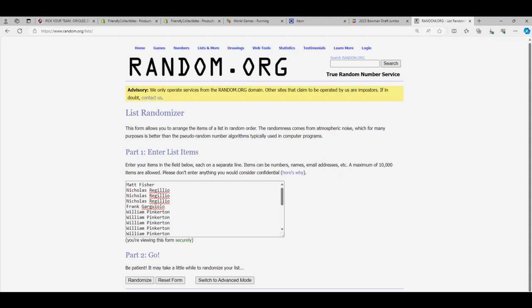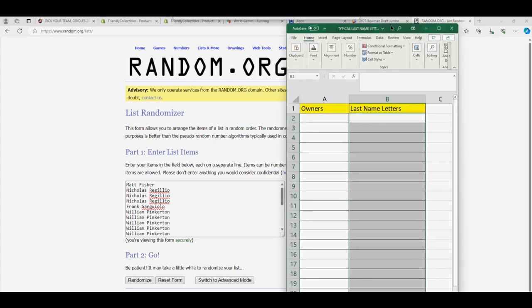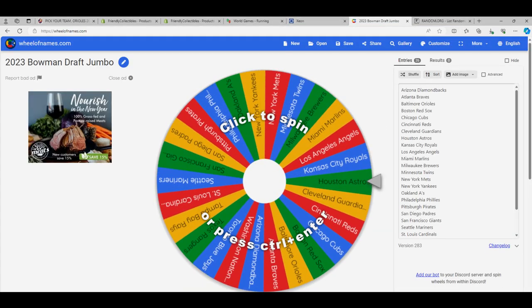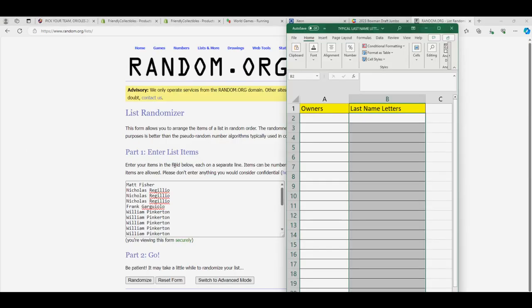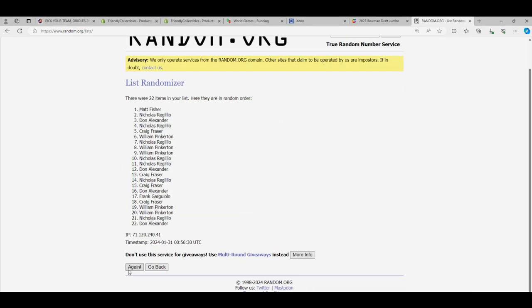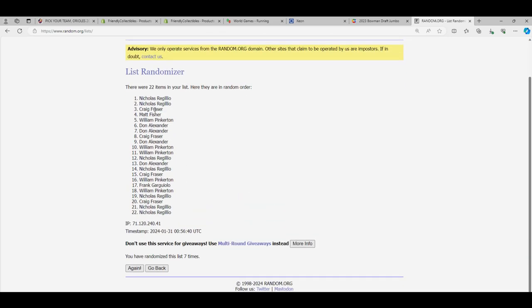Each list will go through seven times. We'll stack the lists up right here in this little spreadsheet — you can just see the spreadsheet right here. Alright, let's go. Lucky number seven, the first random is all done.